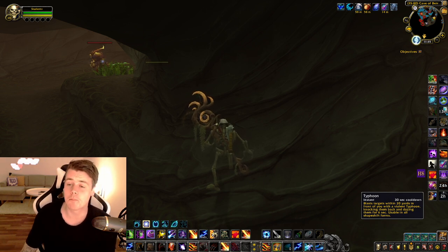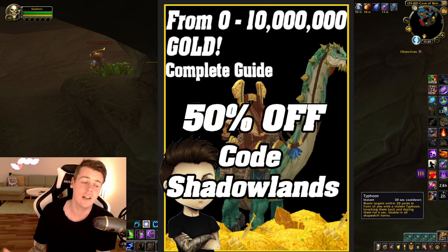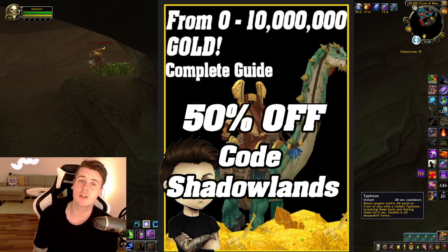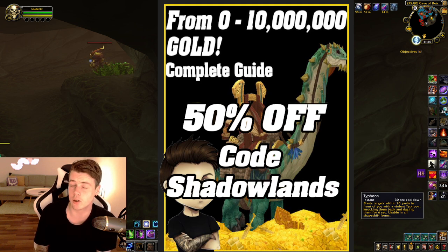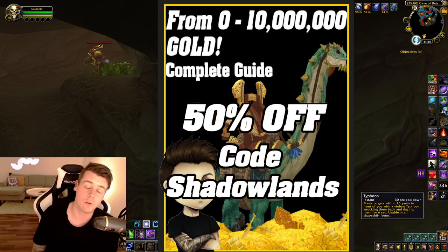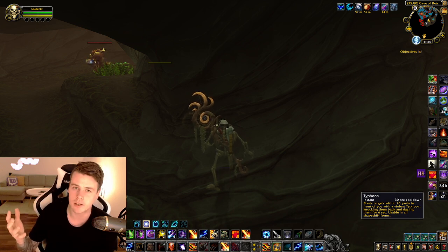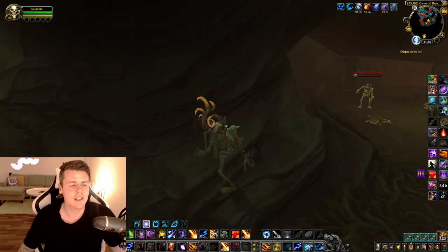This video is of course sponsored by the Zero to Ten Million Gold Guide, a book that I made myself. It's over 100 pages long and it contains all of the best gold farms that I personally do in order to achieve multiple gold caps. The coolest thing about it is that it's under constant development, so whenever a new patch or new expansion comes out, I update the book and everyone that has already bought the book will receive any future updates for free — so you're never going to buy an outdated gold guide. By using code SHADOWLANDS, you will get it for 50% off, so make sure to check it out in the description or pinned comment down below.